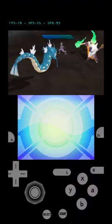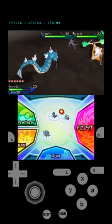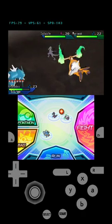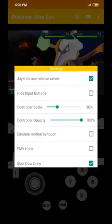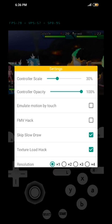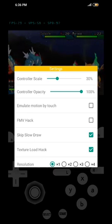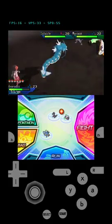Hey guys, if you have any problems with lag while playing with the Totem Pokémon in Ultra Sun/Moon on your phone, this is what you have to do. There's an option called 'Skip Slow Draw' — just pick that and you'll see the slowness in the game go away.